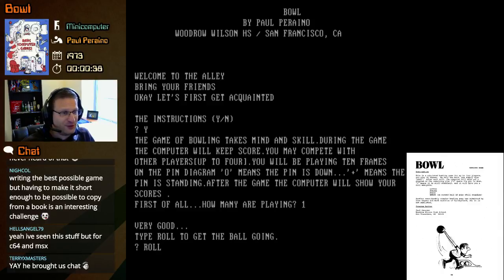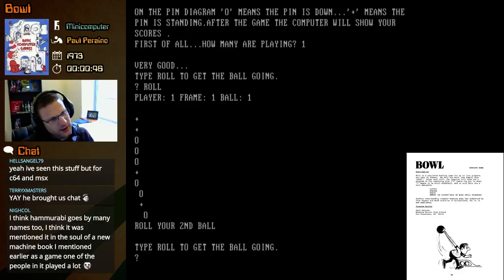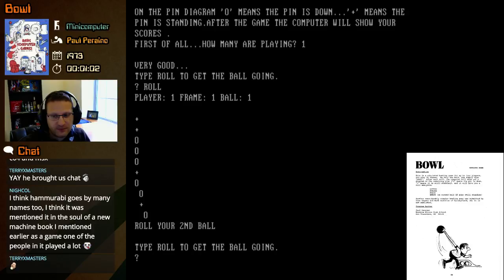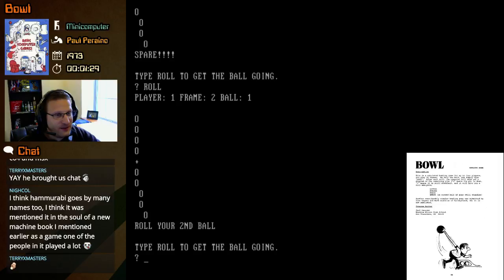Is this just random, or do I in any way direct the ball? Player one, frame one, ball one. Roll your second ball. That's not a very good diagram of how bowling pins should be set up. It looks like we knocked down six pins and we have three to go. The diagram is terrible — that's not a good diagram at all. Am I literally just typing 'roll' and hoping for the best? Is there anything more to this game? We got a spare, so that's good. There appears to be nothing else — I just type 'roll'. That's it. We can get the thrill of a bowling simulation, I guess.